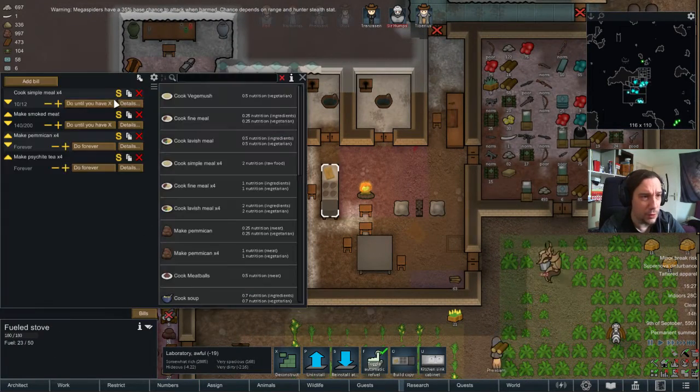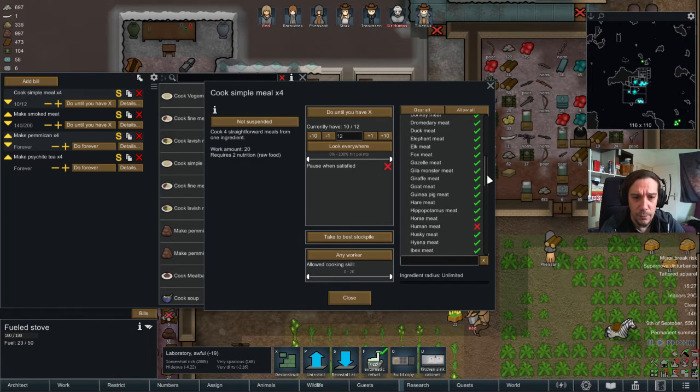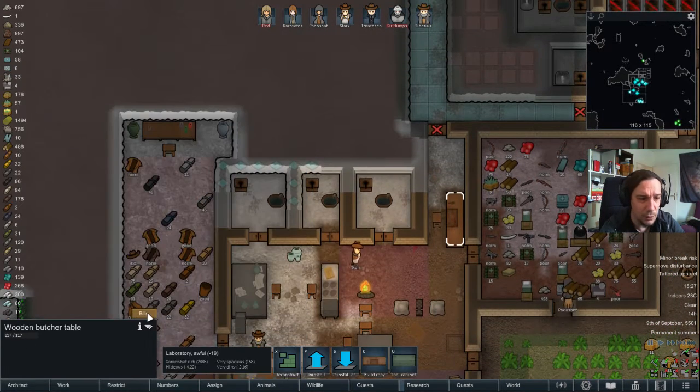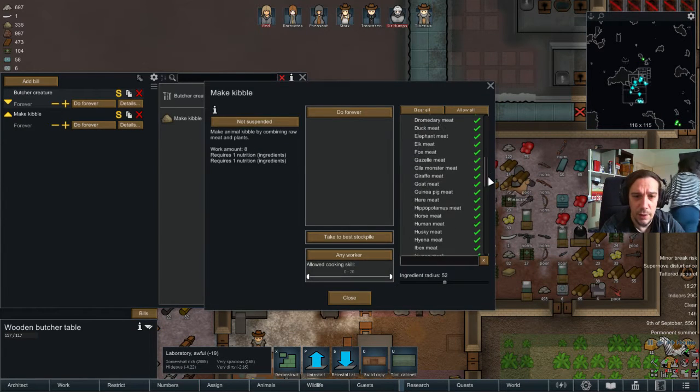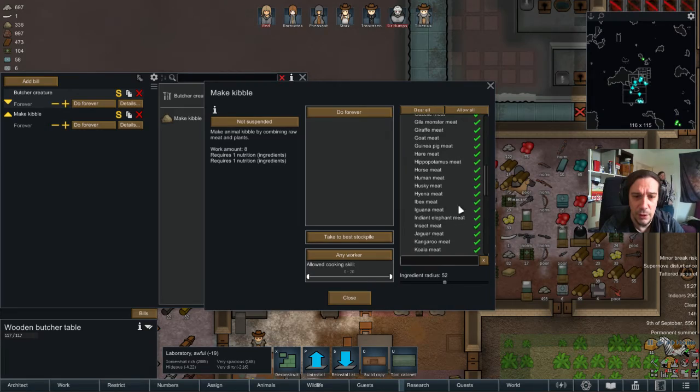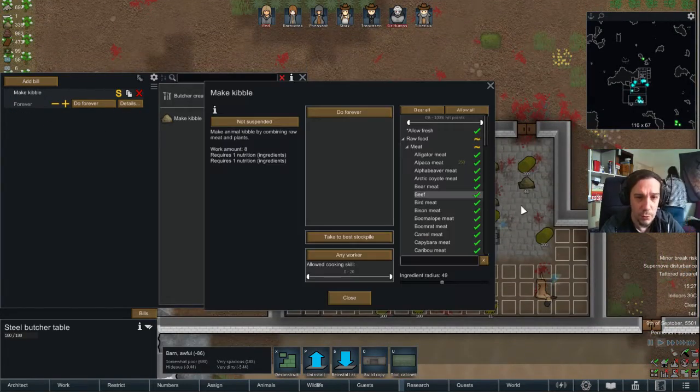We're going to check the simple meals here. They are not allowed to use insect meat here, which is good. They are allowed to use insect meat here, which is also good. And thus I suppose the same thing is actually happening here.